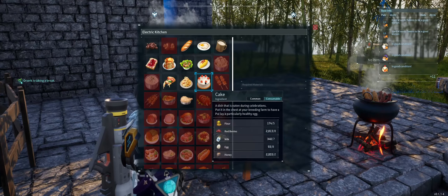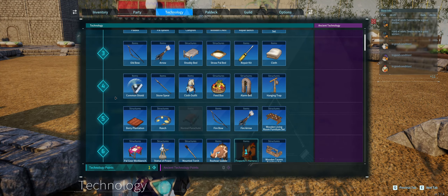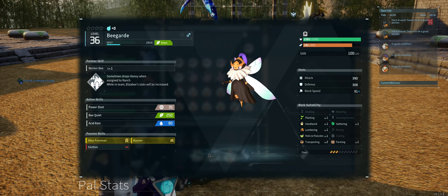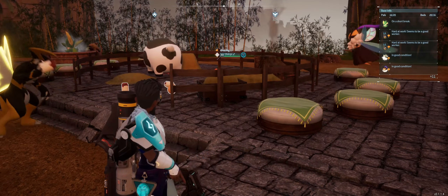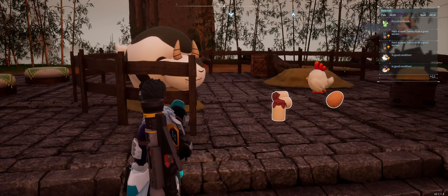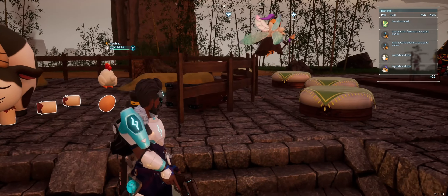Once you've got your breeding pen, you're going to need cake. For this you'll need to build a ranch, which you can unlock at level 5. Then catch a Chikipi for eggs, Mozzarina for milk, and a Beegarde for honey. Having one of each is more than enough, but if you need more you can always build two ranches, as you can only assign up to 4 pals to each ranch. Assign all of these pals to the ranch and you're good to go.